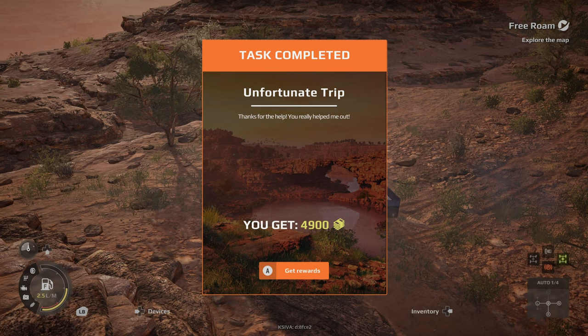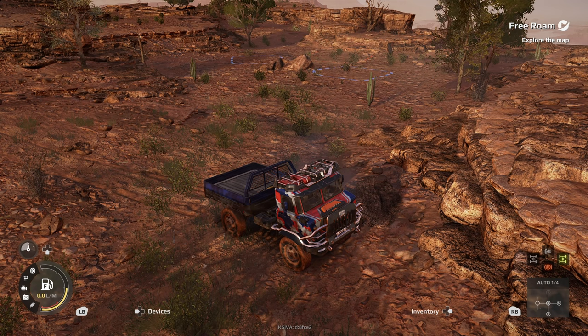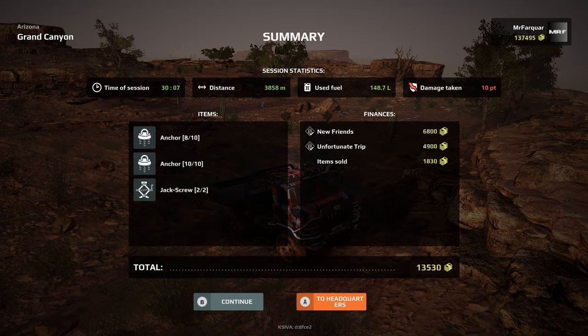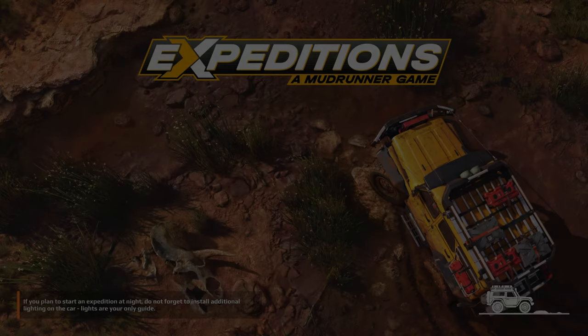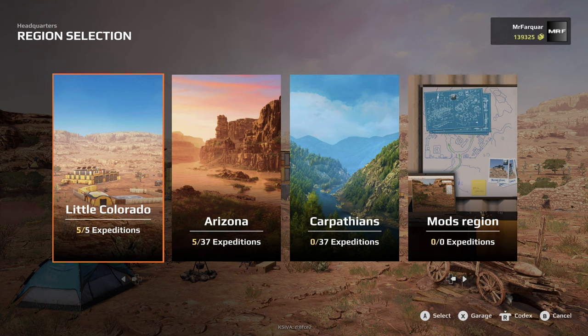Unfortunate Trip — thanks for your help, you really helped me out. Their English is worse than mine. So I think that will be it for this one — let's head back to headquarters. We'll get all of our money back on sold items. We've got nearly seven grand for 'New Friends', nearly five grand for 'Unfortunate Trip' — so it's like 13 and a half grand doing those two jobbies. Whereas sometimes we do one expedition and it's like five grand and it takes just as long. So these are worth doing — get out there and do them. We found another upgrade as well, not one that we're likely to use, but we've got it.